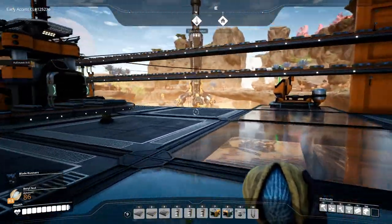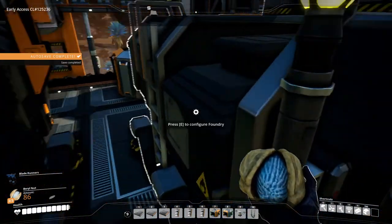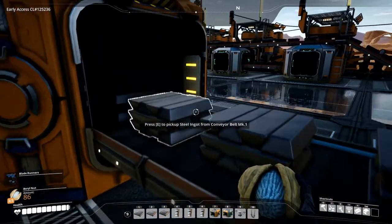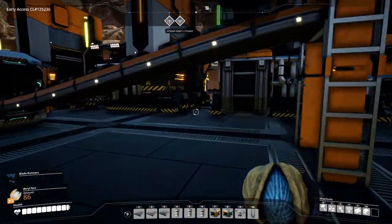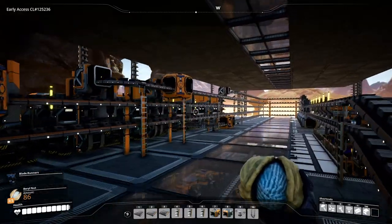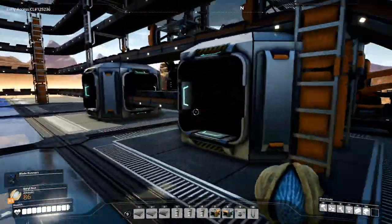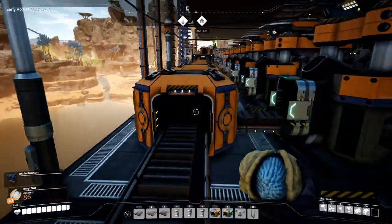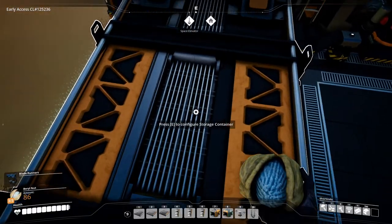Up here we have steel smelting — we are producing steel using the alternate recipe and we're producing quite a bit. Let's see how much: it's 60 per minute per machine and we have nine machines, so that's 540 steel ingots being produced.